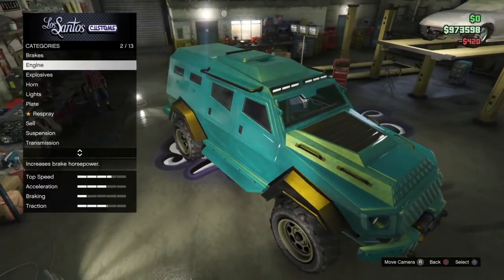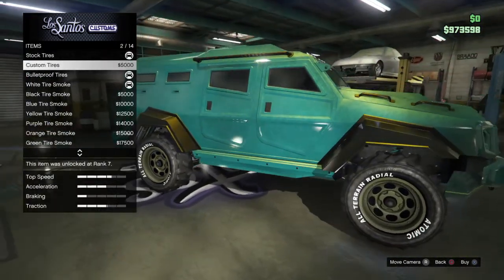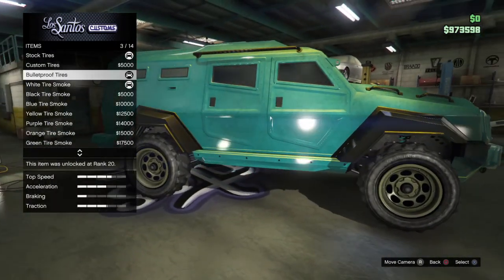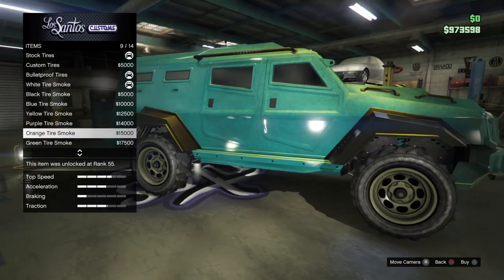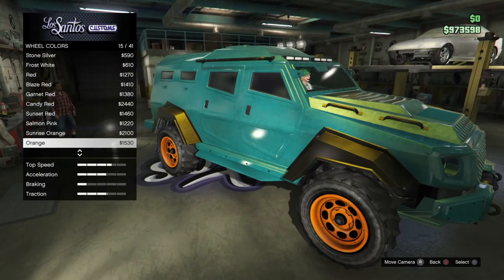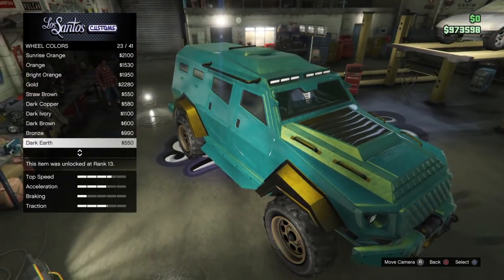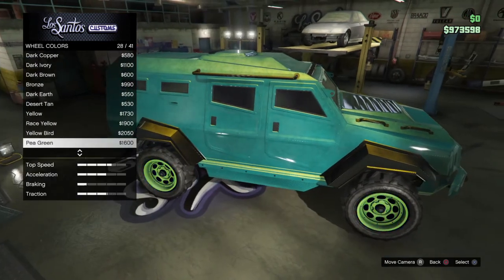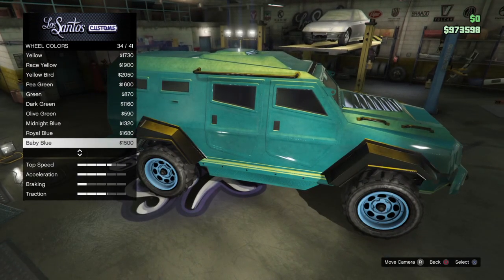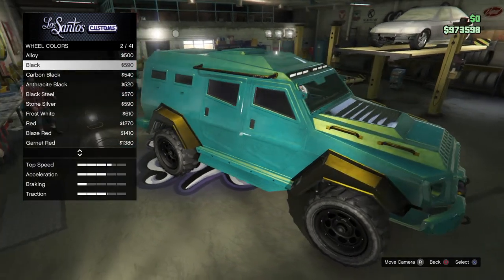Now let's go to tires. Oh, tires. Colors. Let's see — let's make it a tire color. Guys, to be honest, I might just make it black. Yeah, let's just go black, guys. All right, so we're done with that.